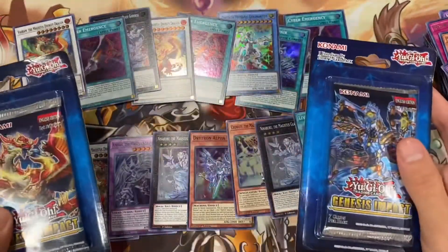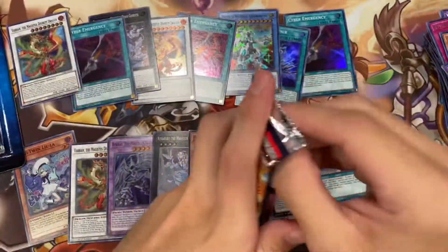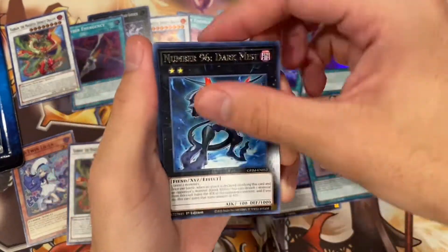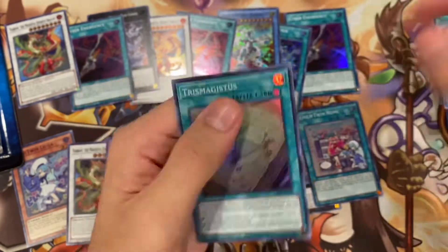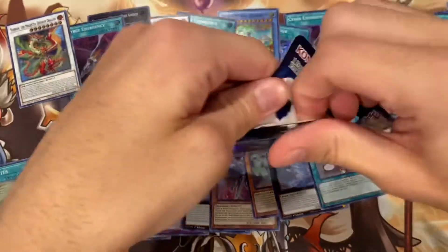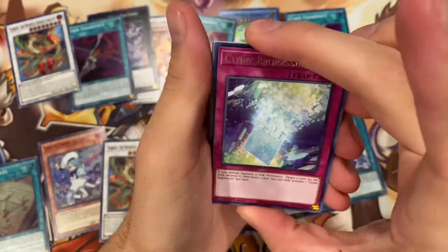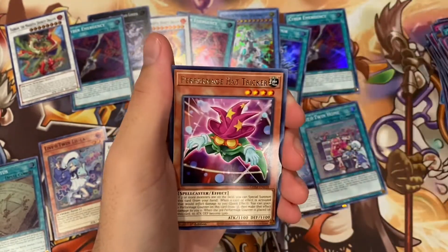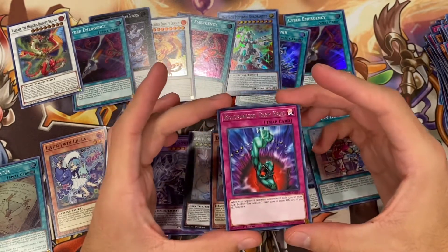Another Megalethania, Hat Tricker. So we got two bags left — this has all been supers. Maybe, you know, the heavier cards always sink, so maybe our ultra will be in the last pack. Magisist — let's get that in frame. After this I will never buy Genesis Impact again. Cyanide Regression, another Invoked, Evil Twin, Hat Tricker, Backup Secretary. Almost there — we got one card left.